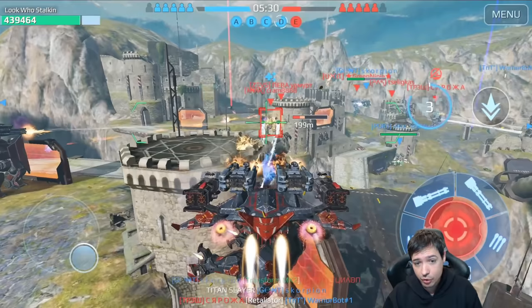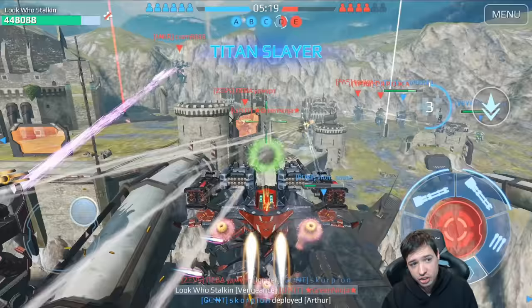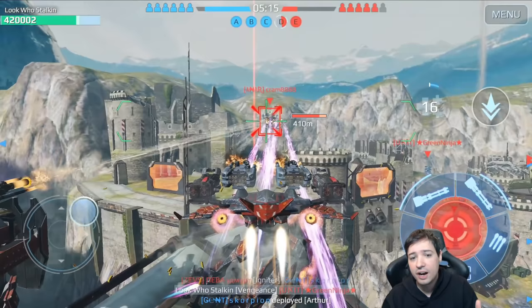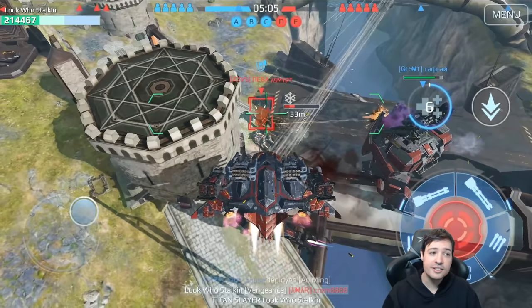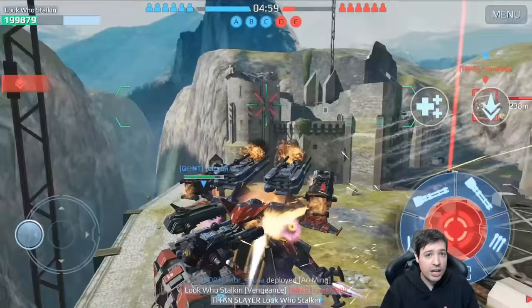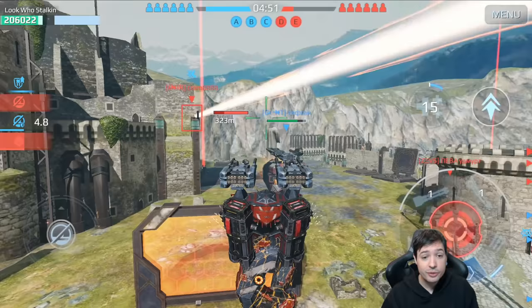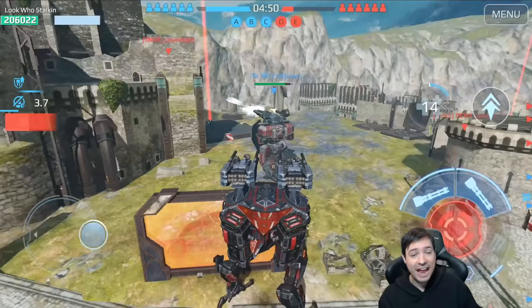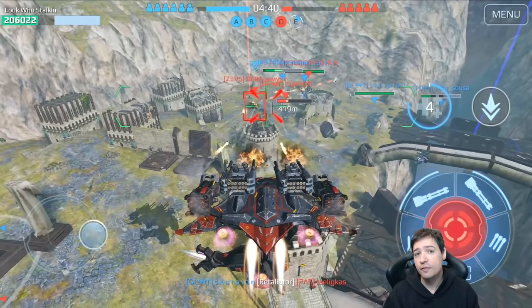Those machine guns have pretty much the highest firepower of all the weapons you can run, except the shotguns. The shotguns have more firepower, but only if you stand very close to the enemy. These machine guns allow you perfect damage output even at maximum 500 meters range. Look how fast this Ao Ming goes down — it just goes down incredibly fast. The Ao Ming is the only Titan that has two heavy alpha weapons, making it the only one with this much dual machine gun firepower.